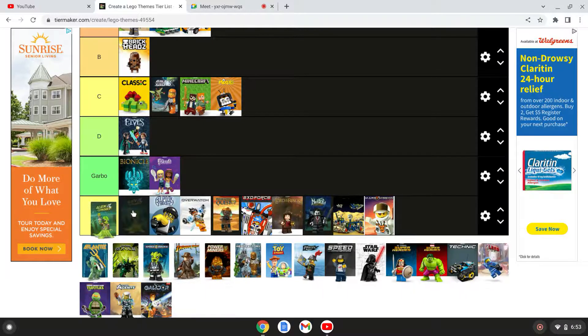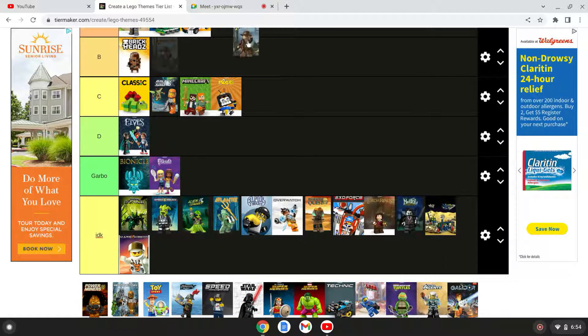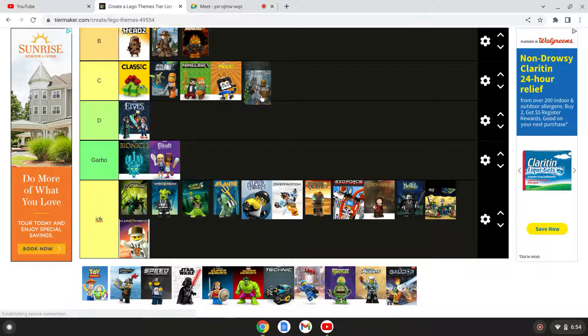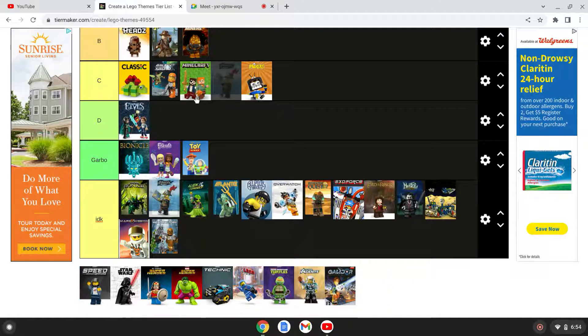Alien Conquest — never heard of it. S tier? No, we've never heard of it. Space Police — never heard of it either, that's like an 80s thing. Indiana Jones is B tier — yeah, it's good. Power Miners — never heard of it but it's B tier. They have lots of cool pieces. Toy Story — going straight to F. Those Legos suck.